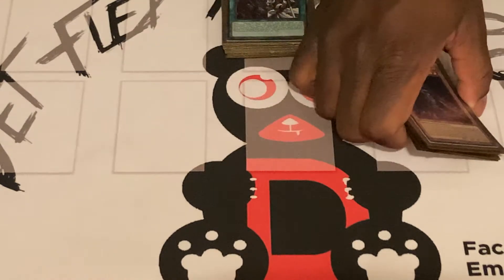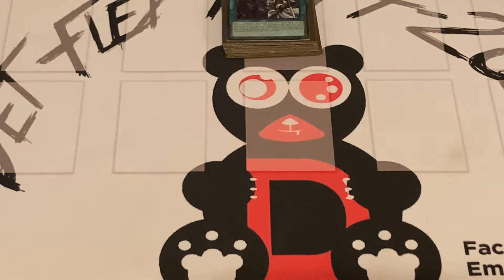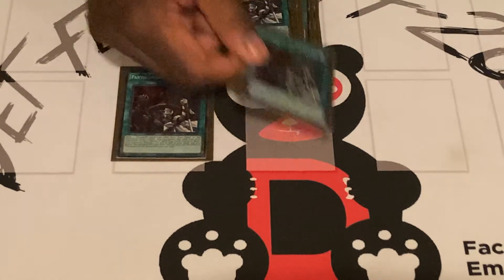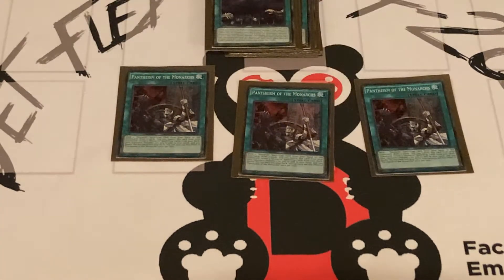Yeah, and how many cards are in the main deck? 42. So is it majority monsters or majority spells? It's a good balance of half and half. Now on to the spells — we run the best card in the deck: triple Pantheism.